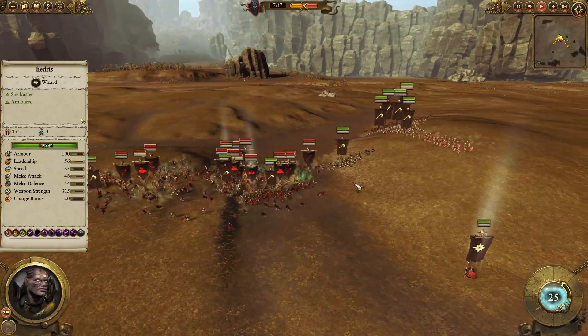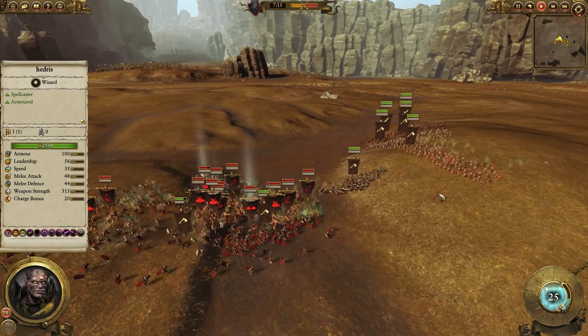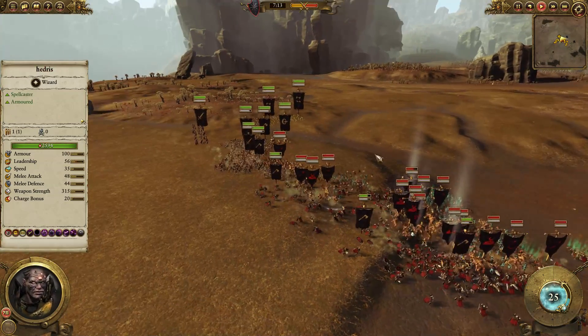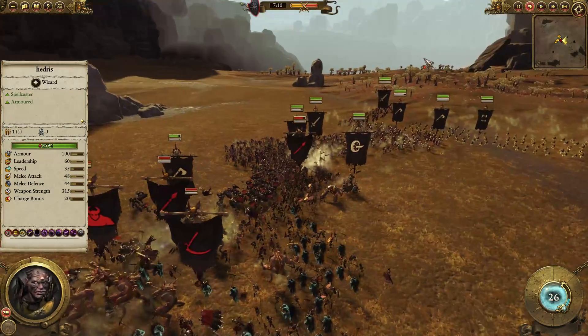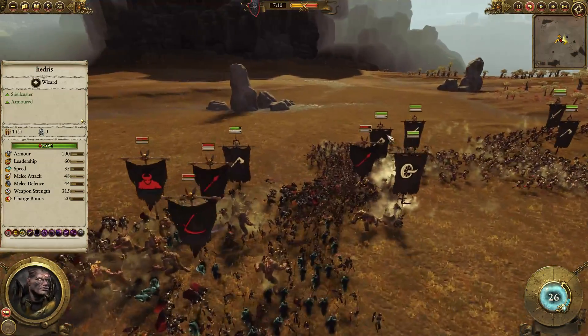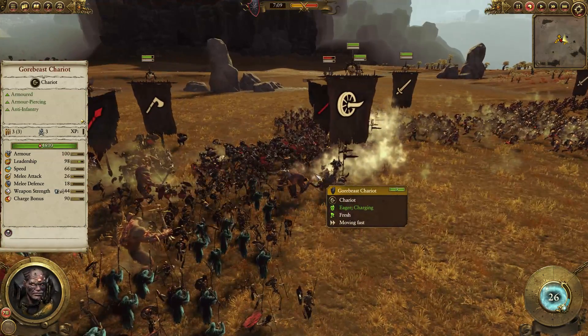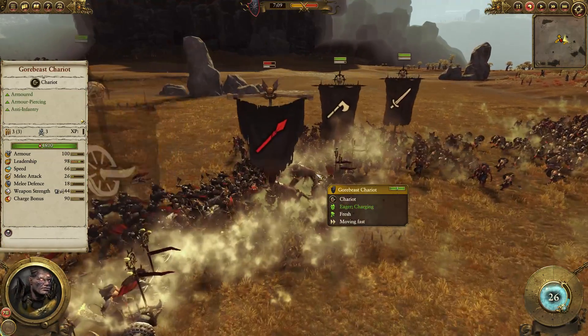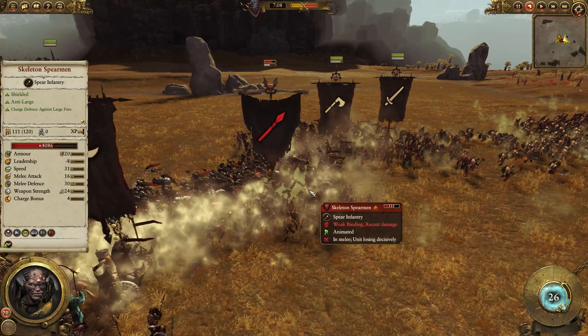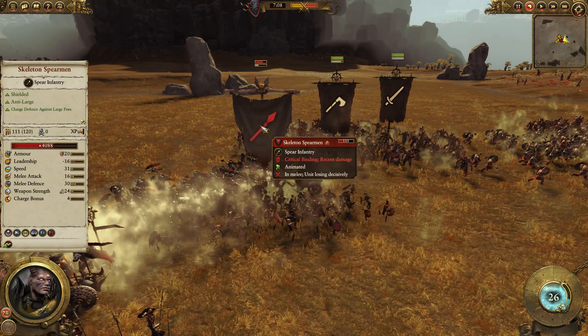I'm casting Spirit Leech and flanking with all those units here, getting Gorby's Chariot inside their units. And this is going splendidly, as you can see. However, I didn't get the unit back, and that was a problem.